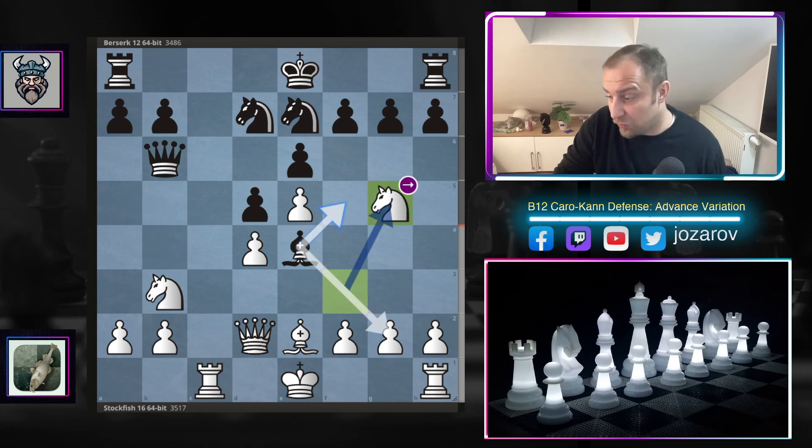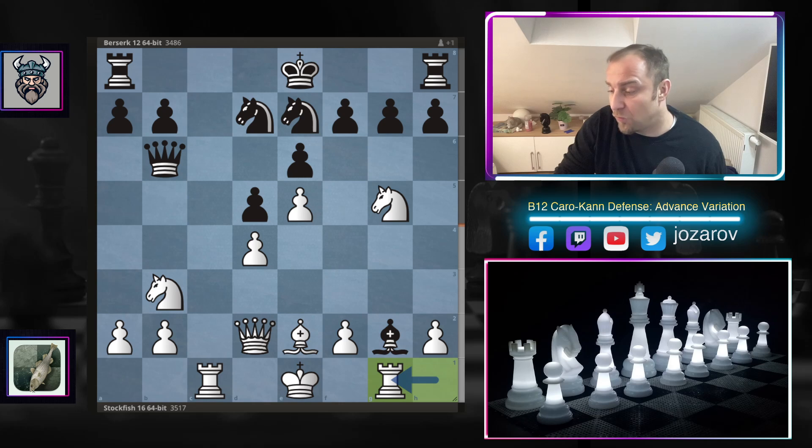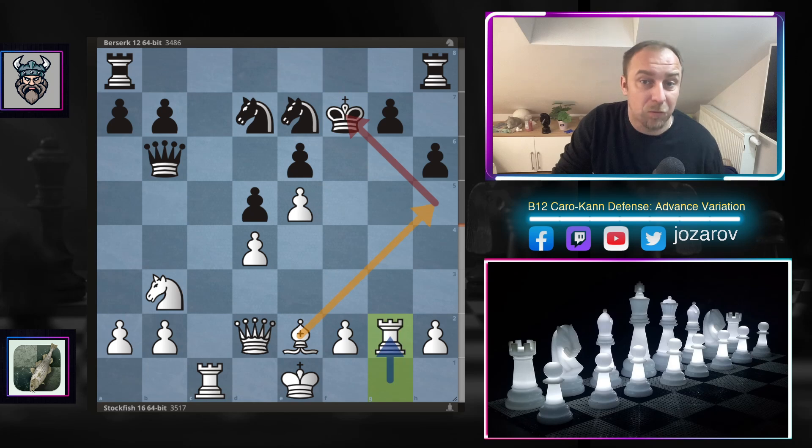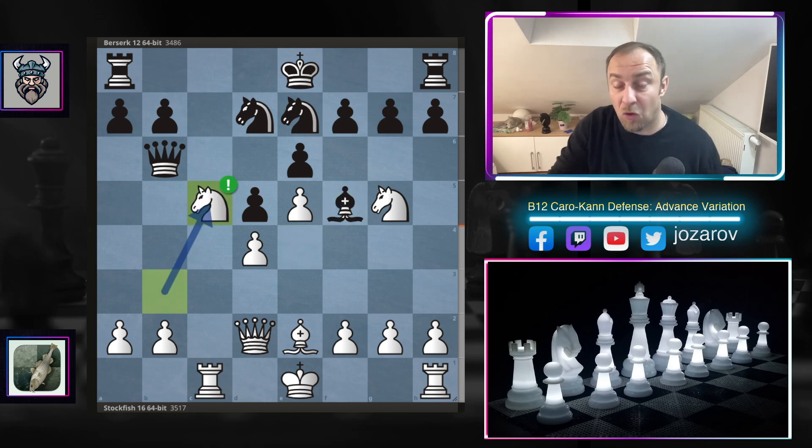Stockfish now plays the attacking move knight to g5. The problem for Black is that you cannot pick up the pawn on g2 because after rook to g1, even counter-play with h6 leads to a knight sacrifice where White gets the piece back and Black faces several light-square problems. That's why after knight to g5, Berserk retreated the bishop to f5.